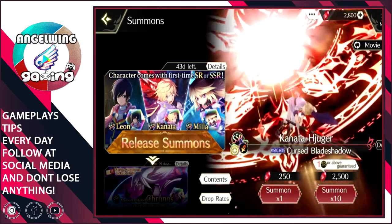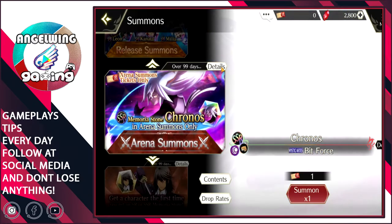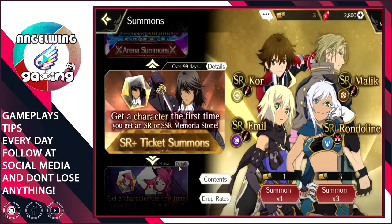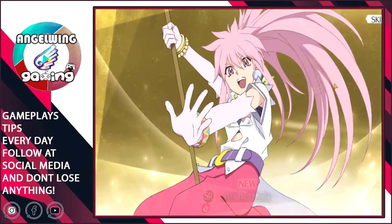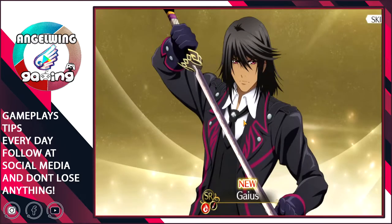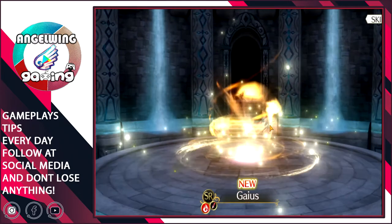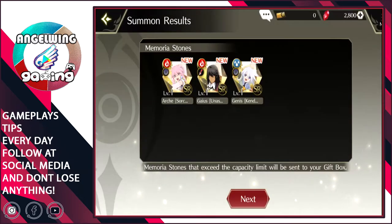We have diamonds for our first summon. There are a lot of characters we don't know yet — I think this one is maybe the best from the darkness. So we have three, so we summon three. We got the guy that was on the poster — Gaios!